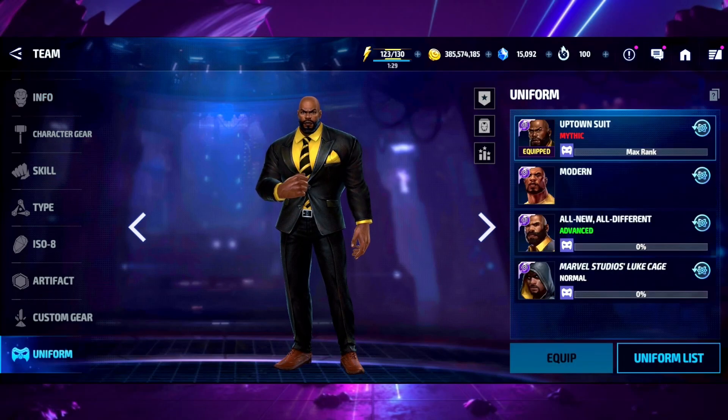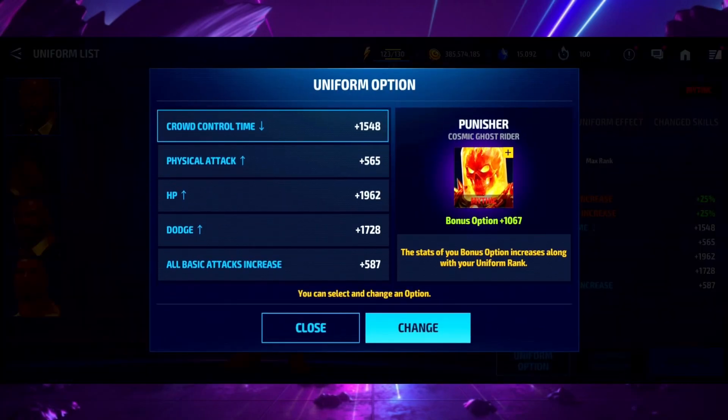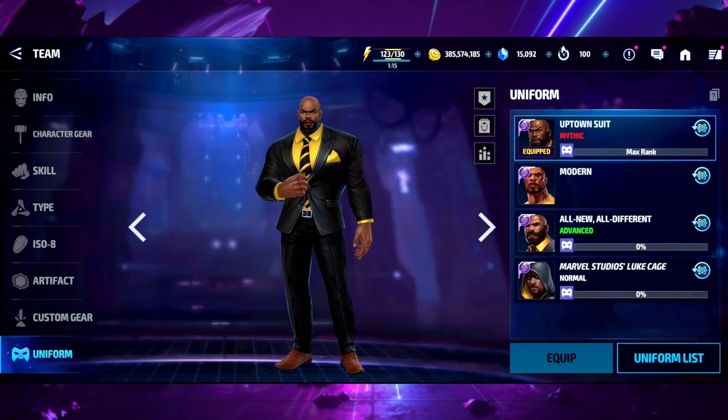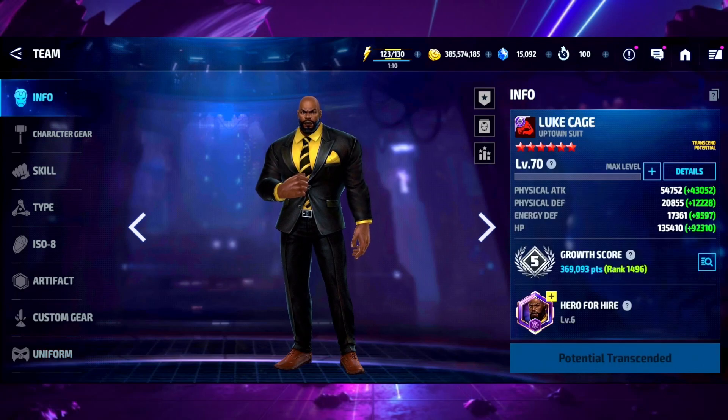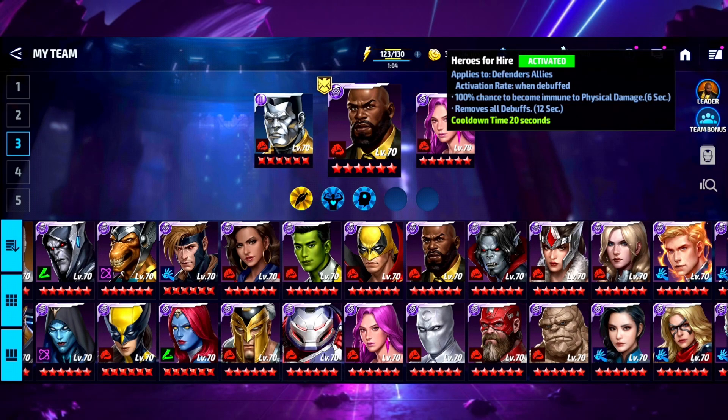I should get his other uniforms ranked up — that's why my rank is so low. I need to get these uniforms to Mythic because all these other uniforms increase your overall rank for your character. The team we're rocking uses Luke Cage's leadership, because Luke Cage gives immunity to physical damage and, more importantly, debuff removal. Luke is tanky enough to stay alive so we don't really need Century to stall.